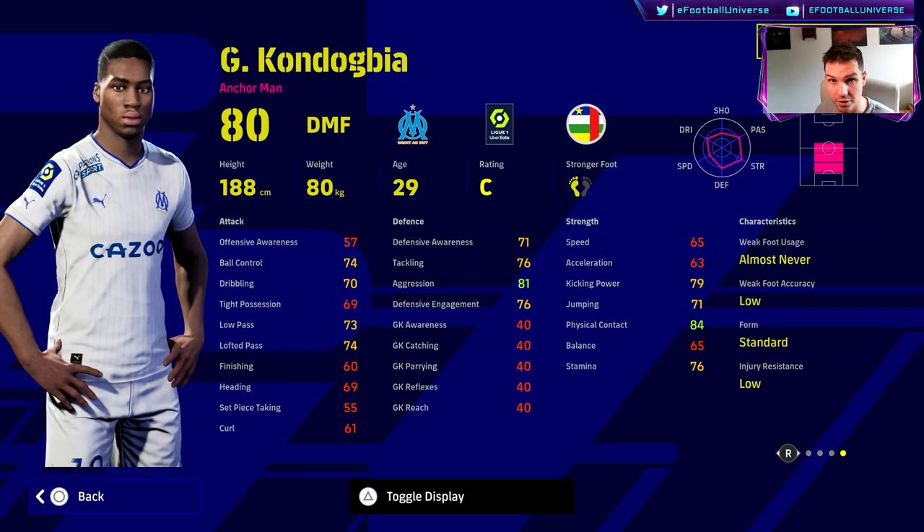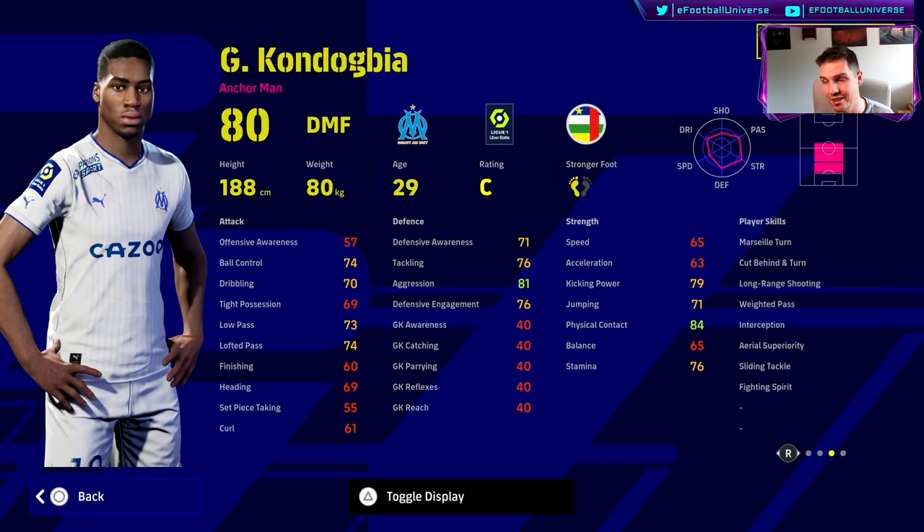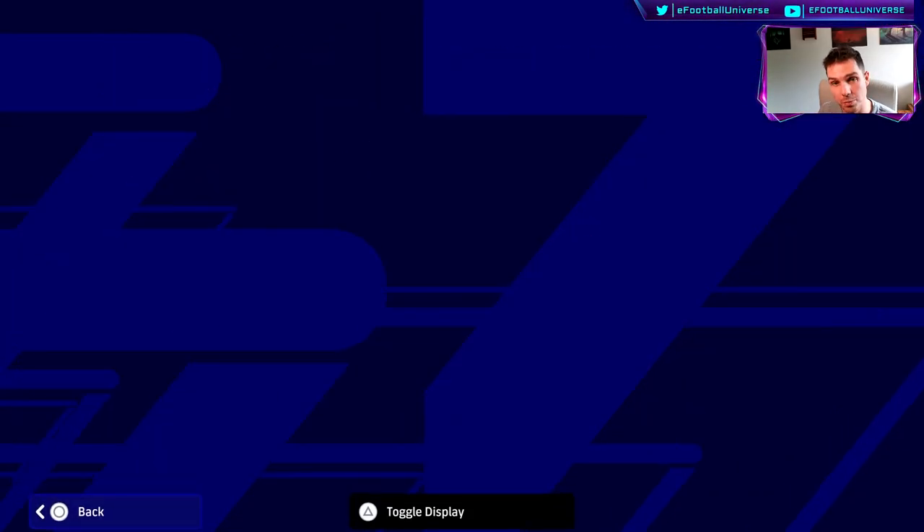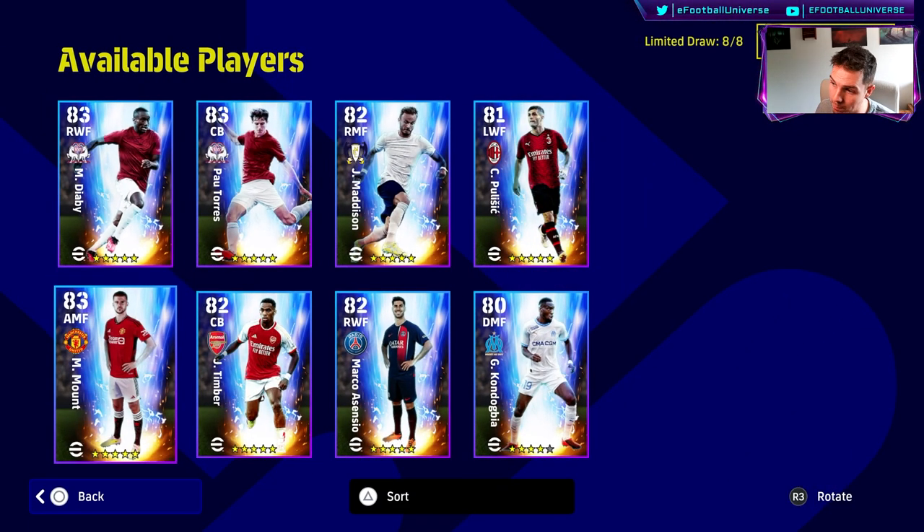Kandagbia is a sit-back, anchor man — deep line individual instructions, defensive and deep line for attack and defense. As the game shifts more towards a Football 24 physical contact play style, he'll become more useful. I'm not saying it'll overtake the fast, mobile, one-touch meta, but the physical contact style will come into it — I've seen it on stream today making a difference.